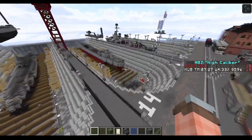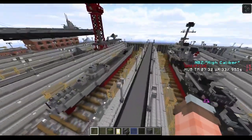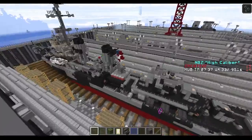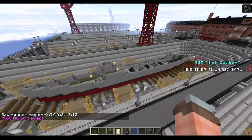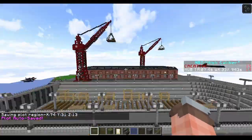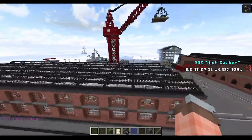This is the destroyer plot area. These are all one-to-one builds. If you haven't noticed, someone's working on a Fletcher - I don't think that's the Fletcher, here's one. And we go up to cruiser and battleships. The most common type of ship used on the server is a destroyer.